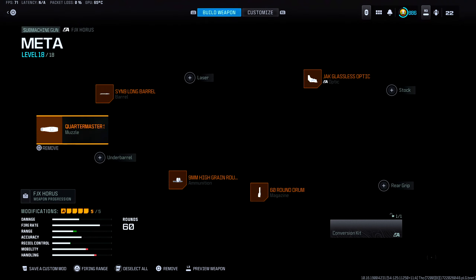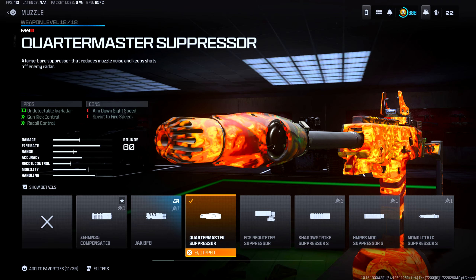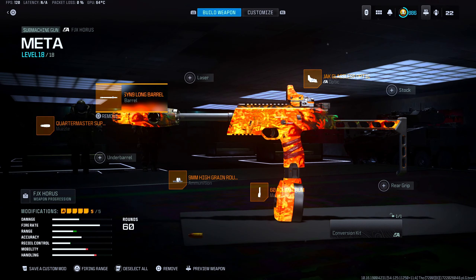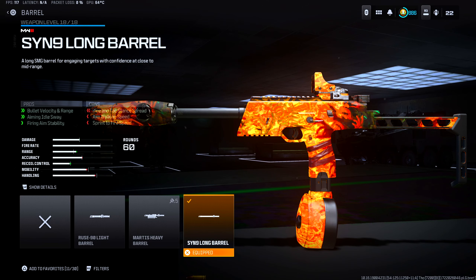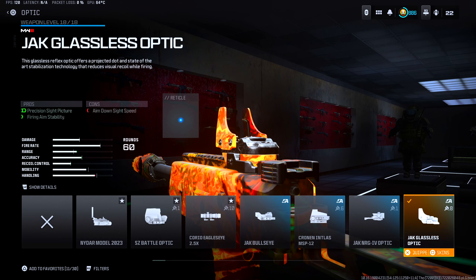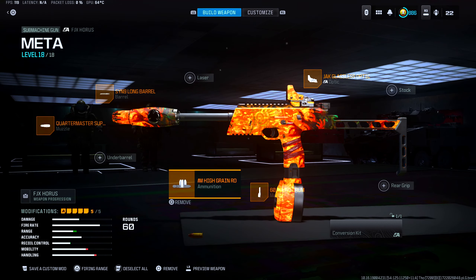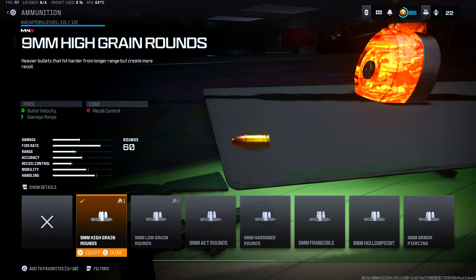Now as for the FJX Oryx, they did nerf it, but it is still one of the top SMGs in the game currently. For our muzzle, the Quartermaster Suppressor — this thing dominates up close. Barrel is the Sinn long barrel, which helps out with bullet velocity, damage range, aiming idle sway, and firing aim stability. Optic is the Jack Glassless Optic, which helps out with medium to short range gunfights and visual recoil — this thing has no recoil whatsoever. 60-round drum mag on the FJX Oryx. And finally for ammo type, we have the 9mm high grain rounds, which help out with bullet velocity and damage range.